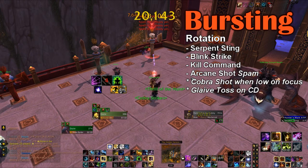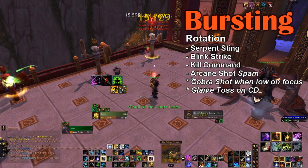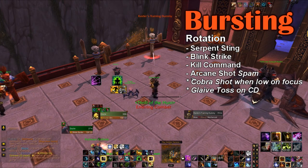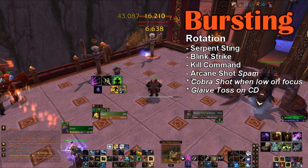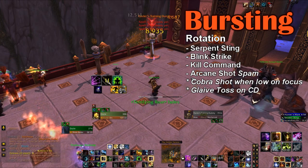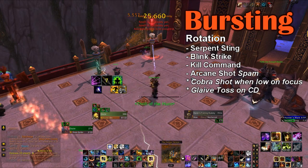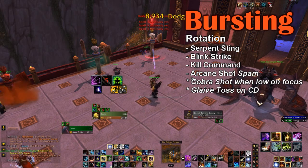If you're specced into Glaive Toss, then you want to pretty much use Glaive Toss on cooldown. Power Shot is a little bit different, and I'm going to show you how I use Power Shot in a second. But keep in mind that both Glaive Toss and Power Shot are AoE abilities, and they'll break crowd control and CC.